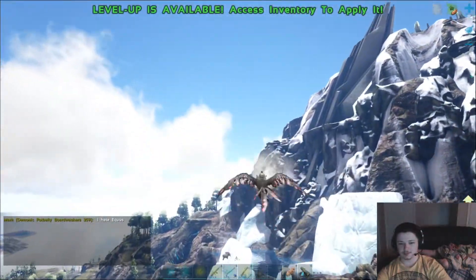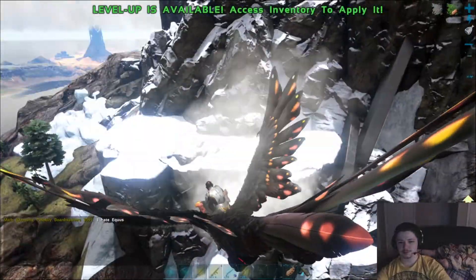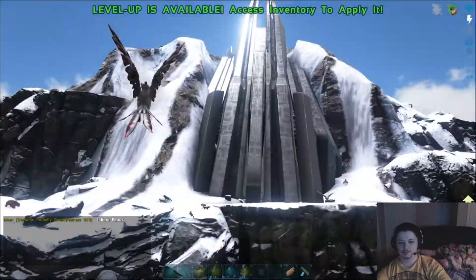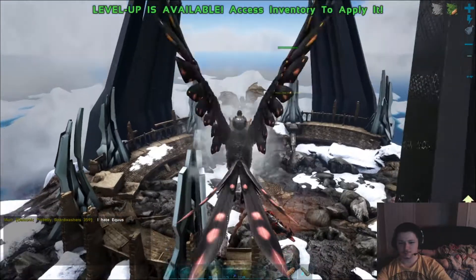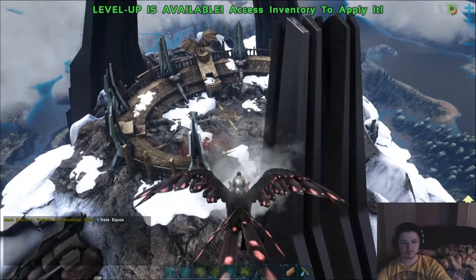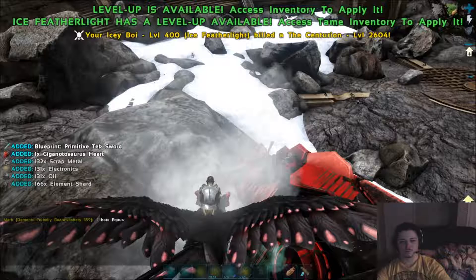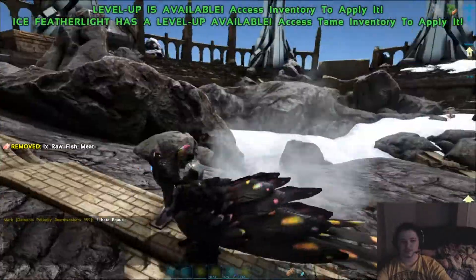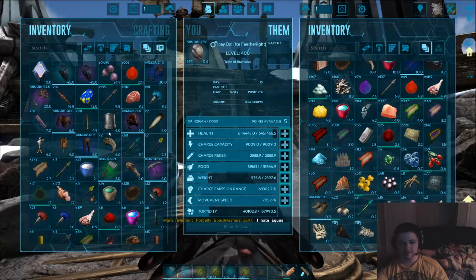Let's start dropping some of this crap. Let's do folder view — can I do that? No I can't. Let me sort by weight. Most of the stuff down here at the bottom is going to be stuff we don't want. There we go — get rid of all that crap, no one wants any of that.